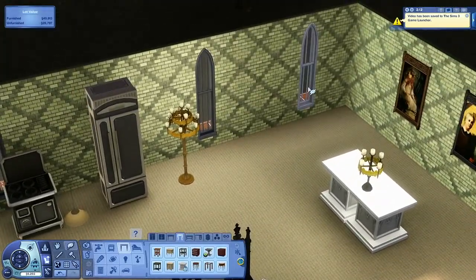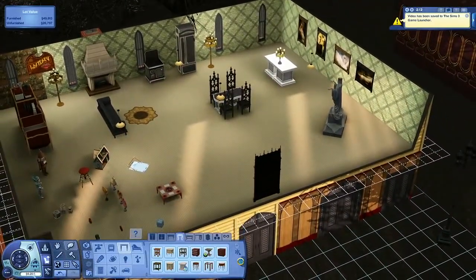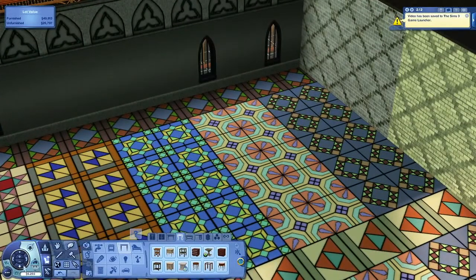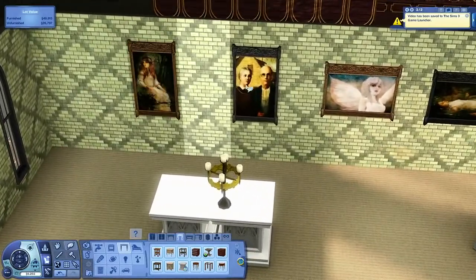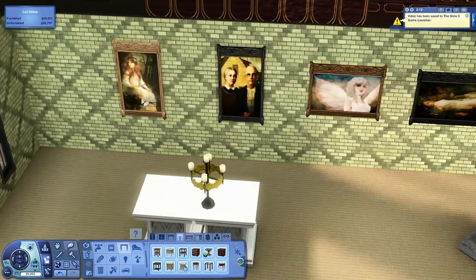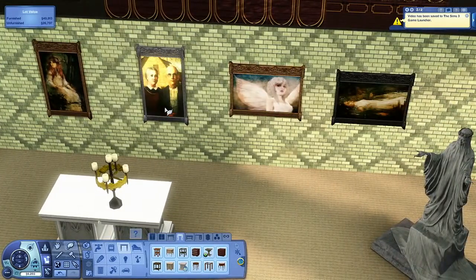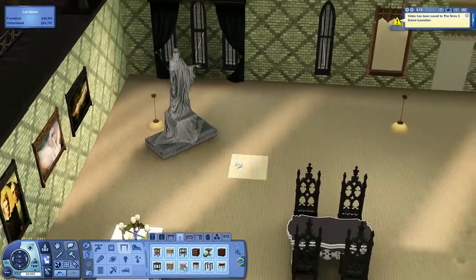We have these new windows — here's a tall one and hiding on the first floor is the short one. We have two gothic themed windows. These are paintings; there are actually two tall and two wide. These are the different stencils on either of those paintings. I frankly love this one — it's a pretty classic variation of a very famous photo, so I'm quite a fan.